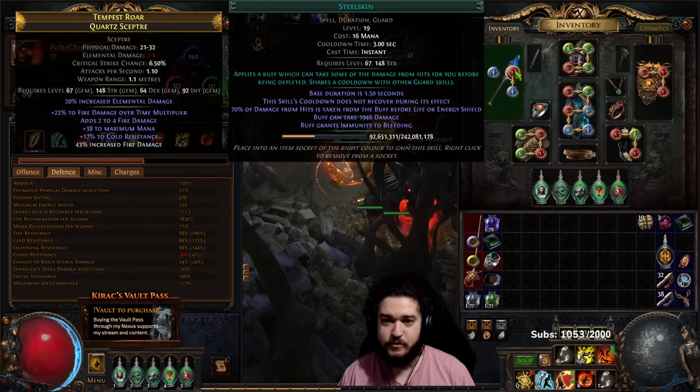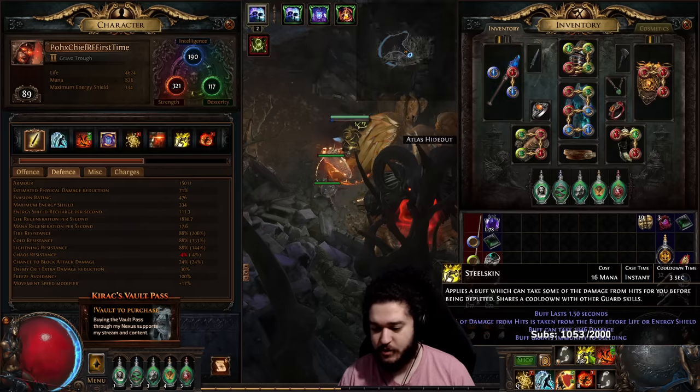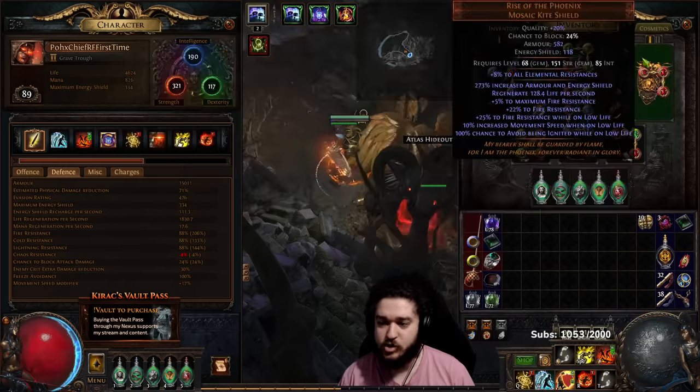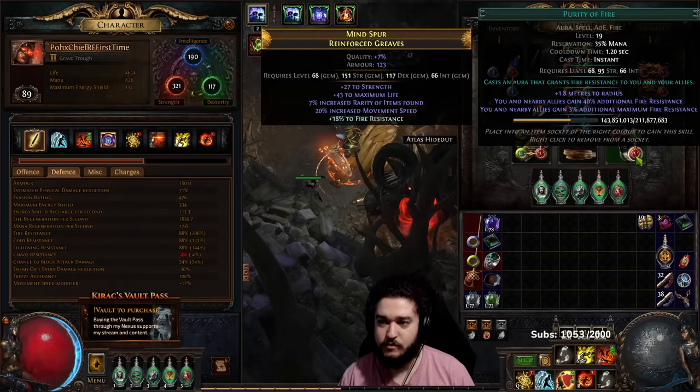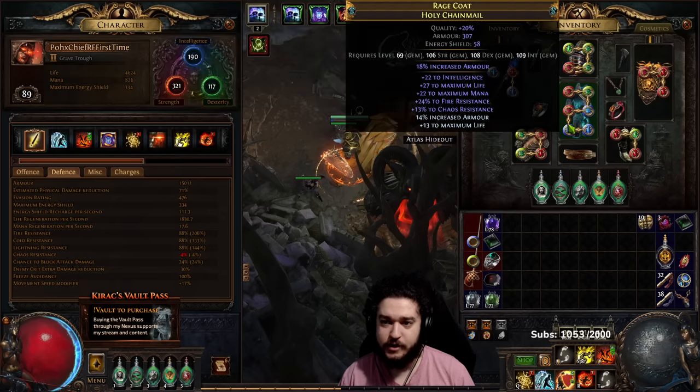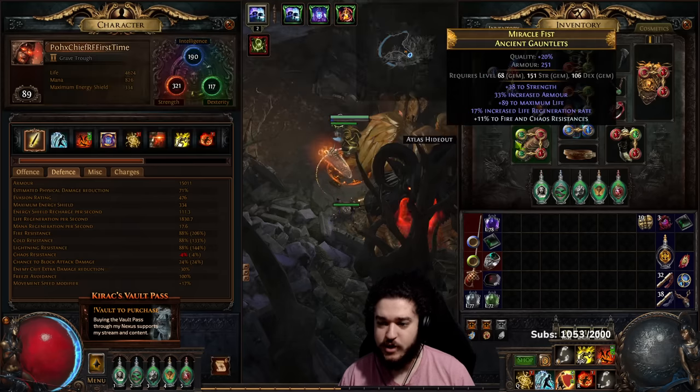Let's talk about gem links. We've got Frostblink, Steelskin — you should actually use Molten Shell — and Skitterbot. Fire Trap with Trap and Mine, Swift Affliction, Life Tap. Life Tap, Punishment, Infernal Cry. Determination, Blood Rage, Purity of Fire. And then Life Tap, Swift Affliction, Increased Area of Effect, Burning Damage, Elemental Focus, Righteous Fire.